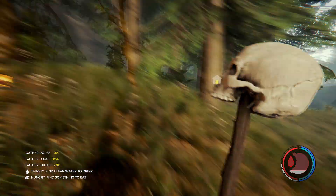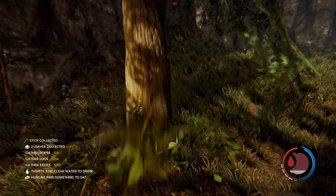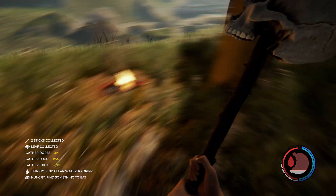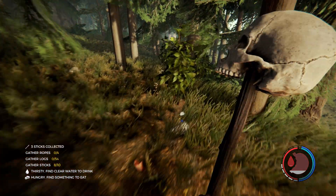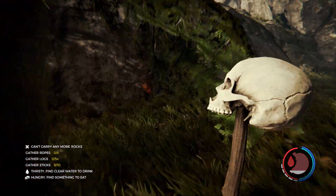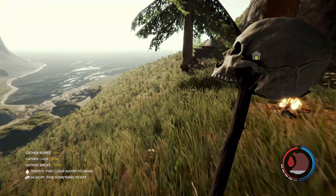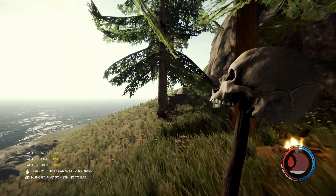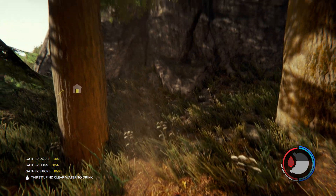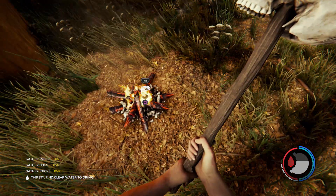We're getting low on sticks - I seem to never have sticks on me in this playthrough, so I'm going to make a conscious effort to get some. The reason I like using the club to get sticks is it's actually extremely fast - I don't know if it's efficient with your stamina, but it's so much faster to swing. I'm going to need plenty of sticks because I need to make a log cart. If I'm going to start grabbing logs from over here I'll fill up a cart and bring them over. Hopefully the meat isn't burnt.